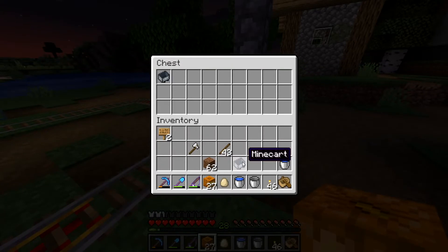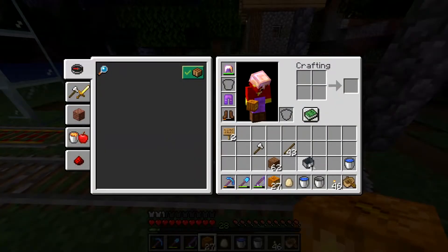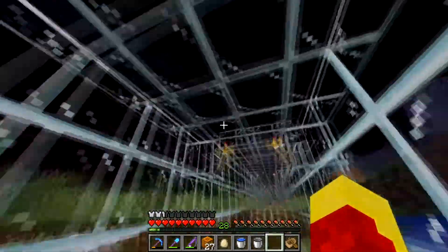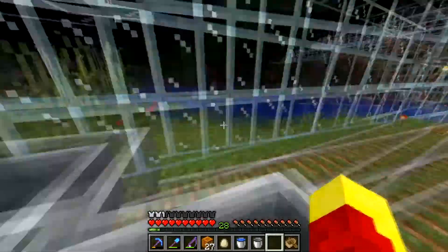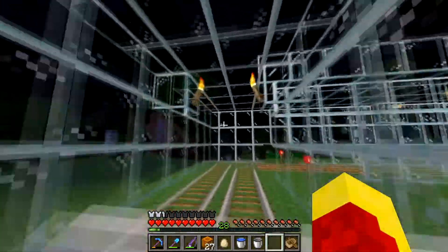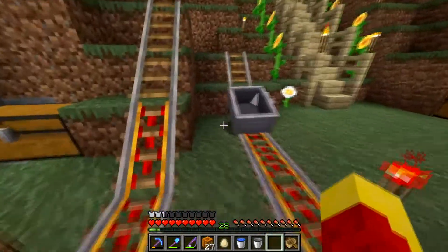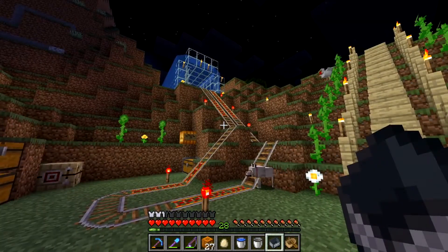There's a couple rail carts in here. We have a chicken just chilling with us. This is the entrance if we would go in. The entire thing is in glass. We turn mobs off right now, just so we can get stuff built and for the tour — just so we're not distracted by it. This is cool. I really like it because it looks really cool. Got the whole waterfall thing going. Sometimes you see fish in there. But it also serves the purpose of being protective against mobs, specifically skeleton archers.